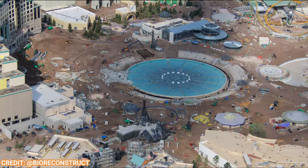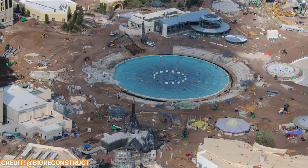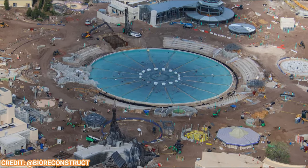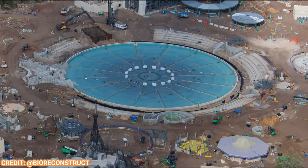Starting off in Celestial Park, you can see the water show area getting more touches for the fountains and more show elements being fully installed. It's almost complete, and the amphitheater-like seating area around it is almost complete as well.